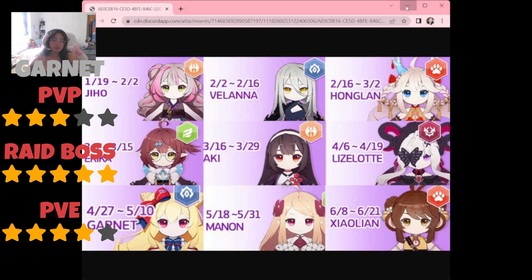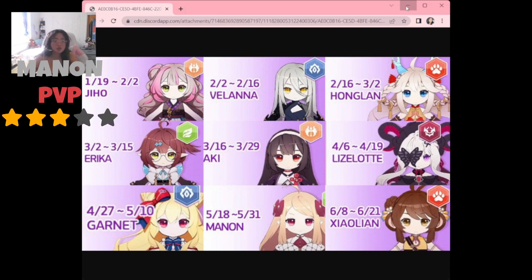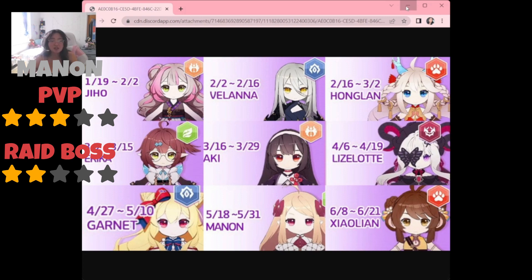For our fairy soul Mannan, she has a very RNG-dependent kit that revolves around luck. She has potential to be a good damage dealer if built up well with good keepsakes and leveled artifacts. For PvP I'd rate Mannan three out of five. For guild raid bosses I'd say two out of five — I just don't really see her working in many guild raid comps since there are so many better damage dealers available. For PvE I'd say three out of five, though I haven't personally used her yet.